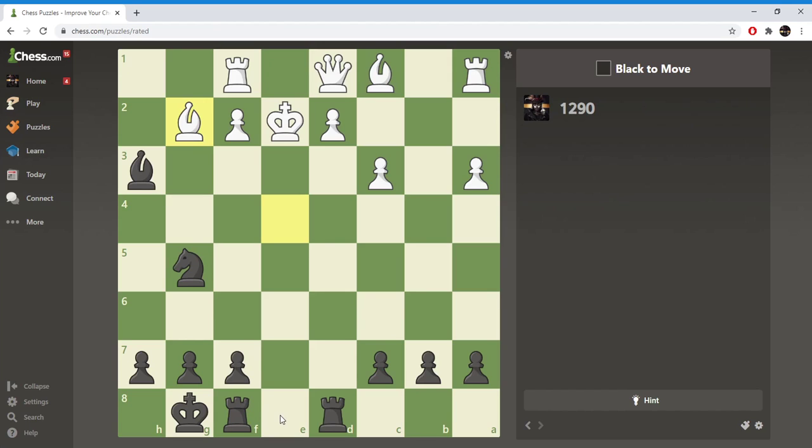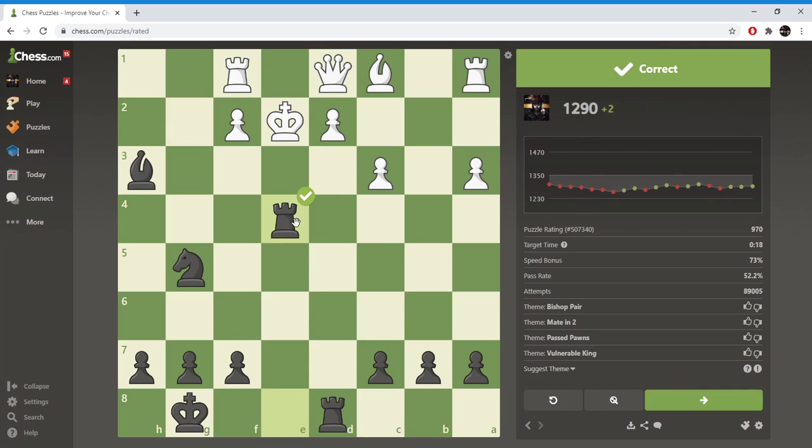Rook here — can't go here, can't go here, can't go there. So if I play rook here he has to block with the bishop. Let me take. Do I take this or do I take this? If I take this — take both. Do I want both? Take with check. This is guarded.